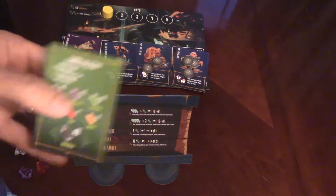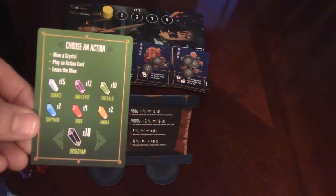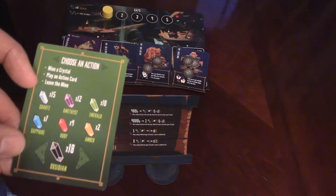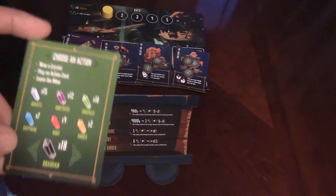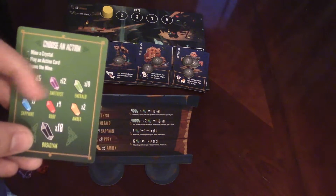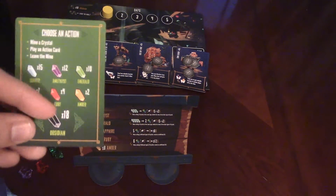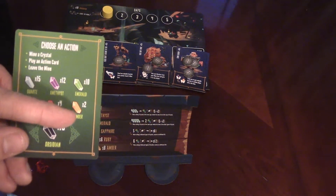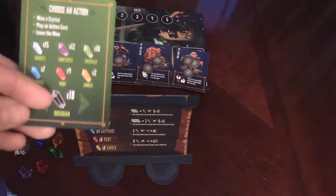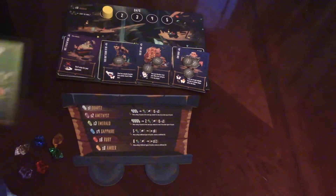Anyway, to help you out, you have a little gem thing that says choose an action: you're going to mine a crystal, play an action card, or leave the mine. And here are all the numbers of gems that are in each one. As you see, Amber is very rare — it's got two. But Quartz is very common — it's got 15. Obsidian — oh no, that's bad — there are 18 of those things.